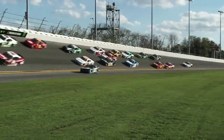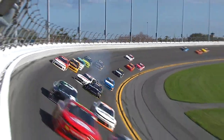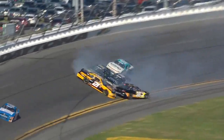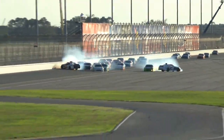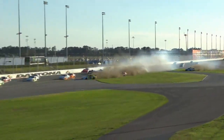What a save! But now Cole Custer into the wall, caution is out. There they go — spinner into the wall, Almirola. Larson out of shape, so is Chase Elliott, and the caution is out again.